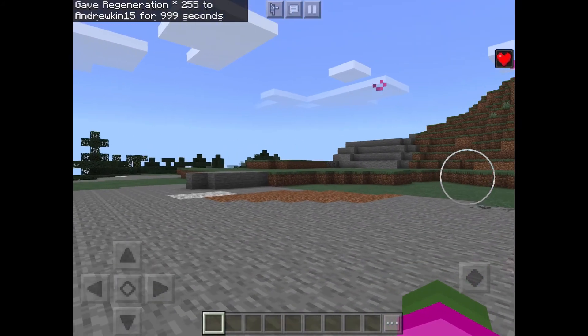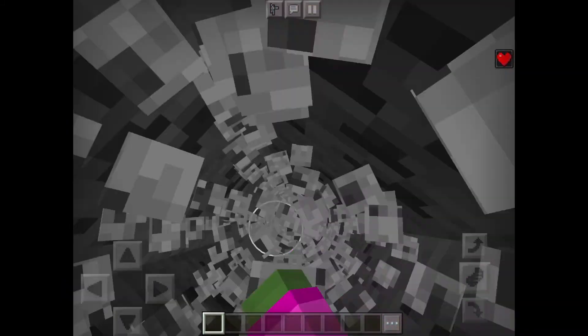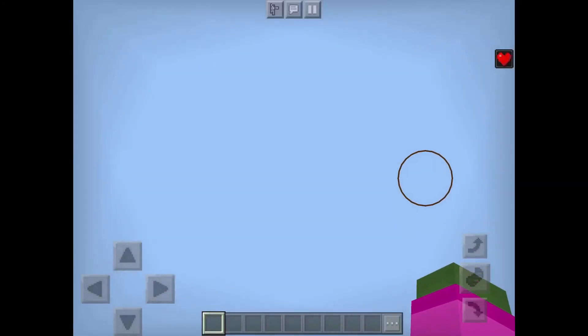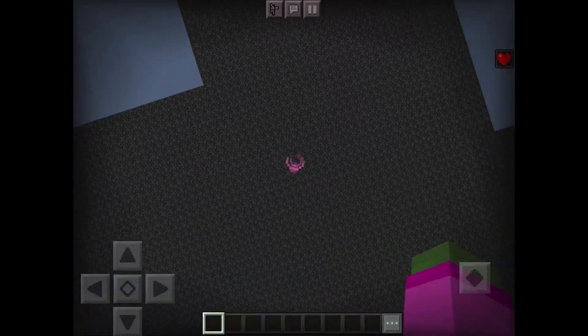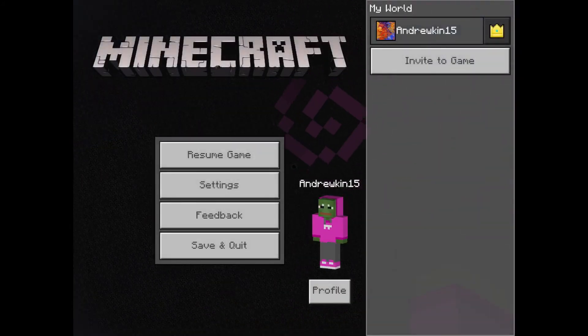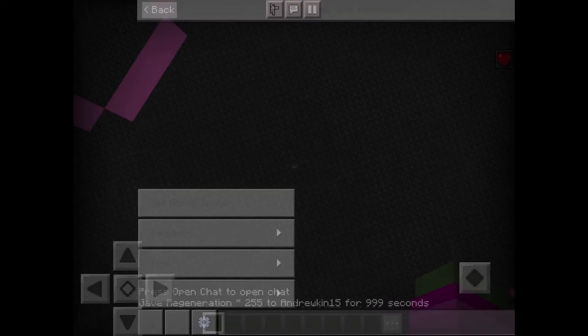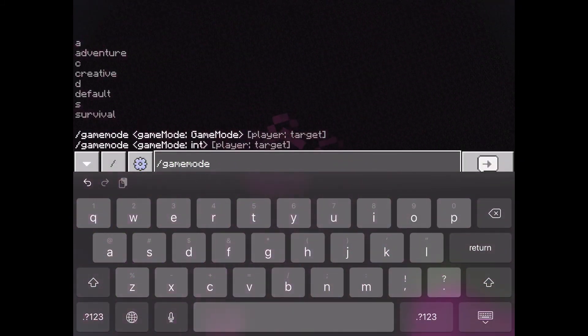Firstly, regeneration. Regeneration gives you a lot of hearts quickly. We're going to be mining down to bedrock to demonstrate how much it can heal you and how rapidly it heals you. Falling out of the void is probably the fastest way to take damage in the game, wouldn't you argue? So let's set ourselves to survival just to see the damage tick on this, alright?